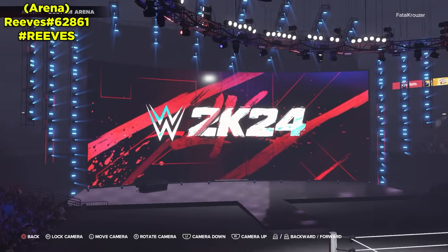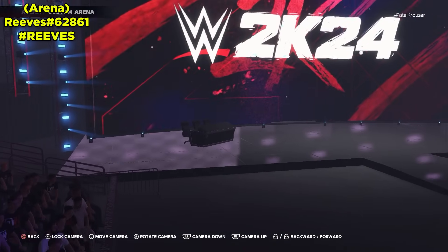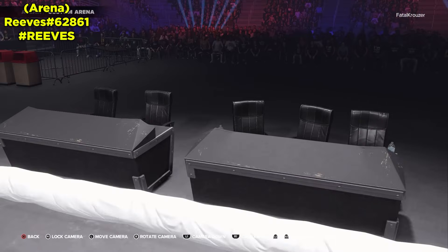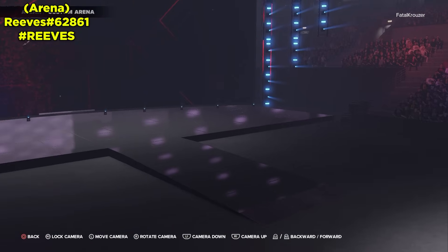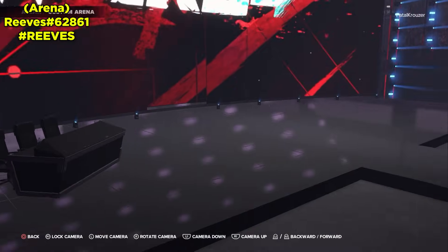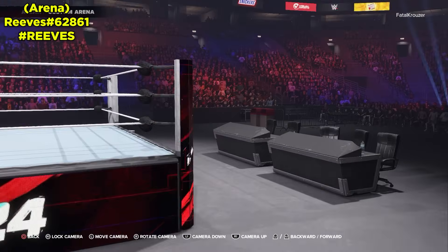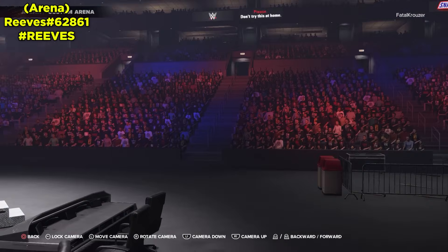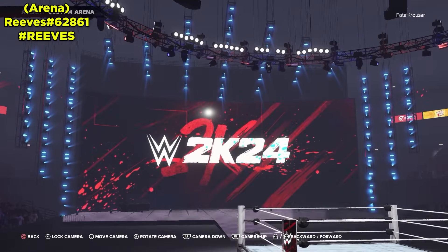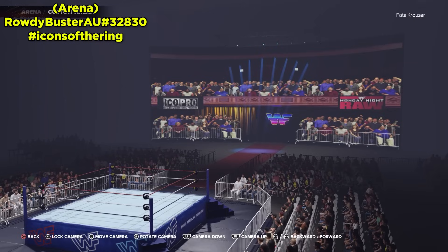Also from Reeves, we have the three announcer table template. You've got an announcer table right when you enter, and then two more right there — so you could add a Spanish announce table at the entrance, and RAW and Smackdown tables inside. It's an open arena concept, but it's a template so you can add barricades and customize everything else. This is just a template specifically for the three announcer tables.